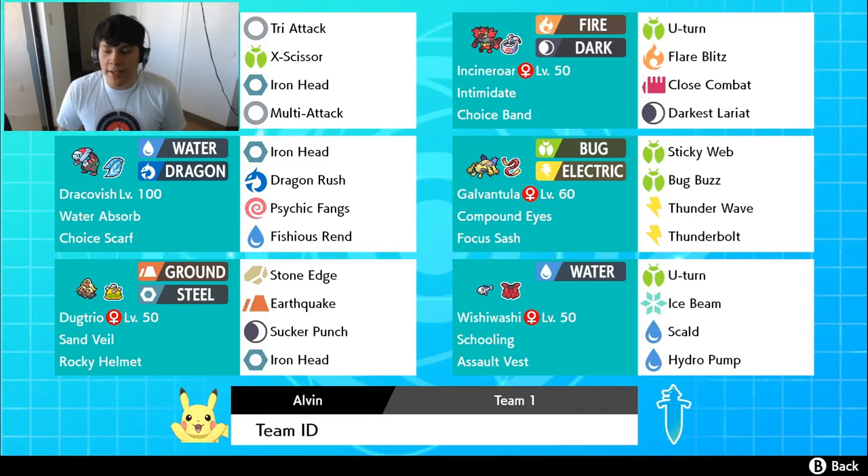We got U-Turn for Pivot, Ice Punch for Coverage, Scald and Hydro Pump. Hydro Pump is there because it's Wishiwashi's strongest attack when it comes to STAB. Scald is there because if I want to burn something, I'm just going to click Scald and hope for the best. I kind of messed up my Silvally moveset — I'm going to have to change that, and I'll get to that shortly. So we should have three Pivoters — Silvally should have U-Turn.